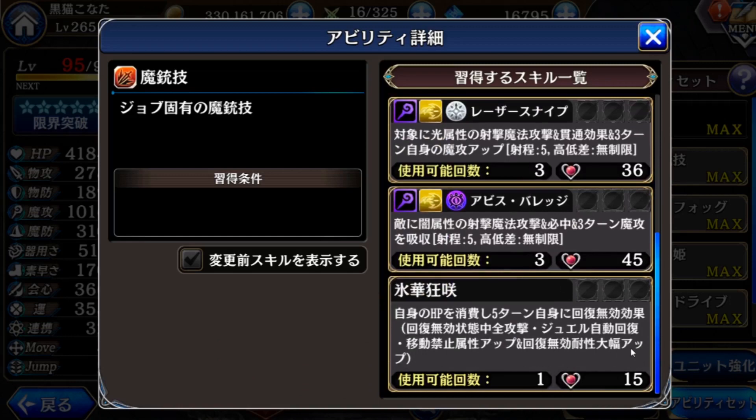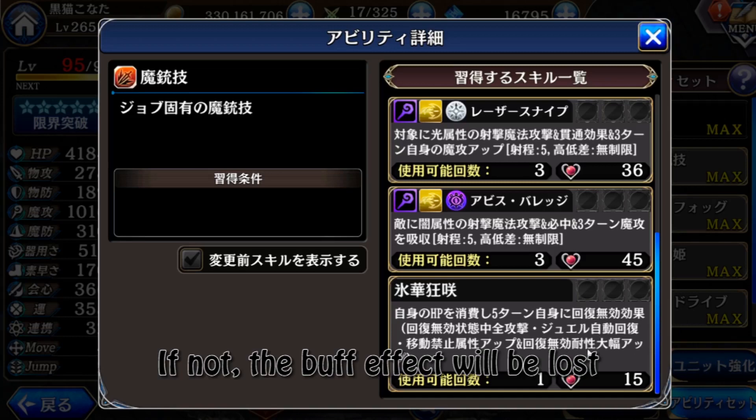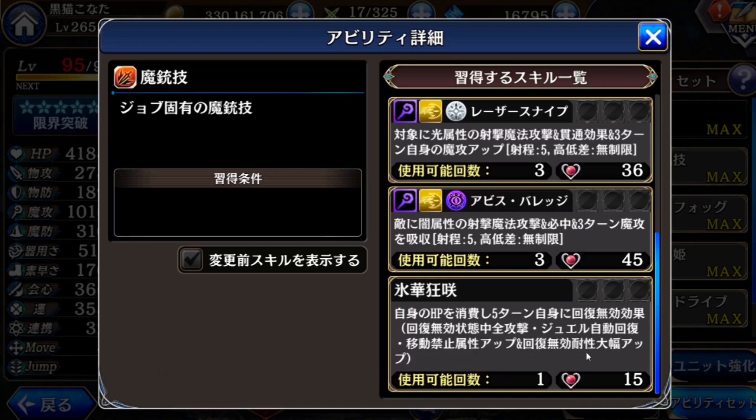This is a new skill. The HP cost is like 50%, so beware. After that, five turns with the healing disable effect. But during this status you have all attack up, jewel regen, walking disable property up, and healing disable resistance grading up — this one is only prepared for enemy using healing disable on you. The jewel regen is 30%, the all attack up is about 50%. But the problem is it can only be used one time, so it's only a five-turn super power, but the good thing is it's a lower cost.